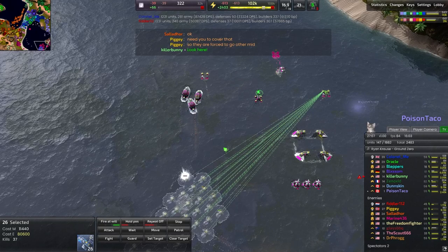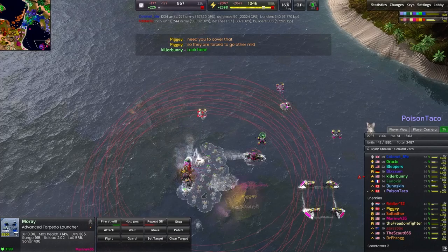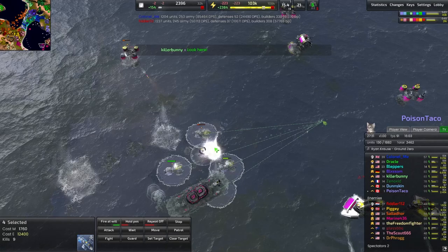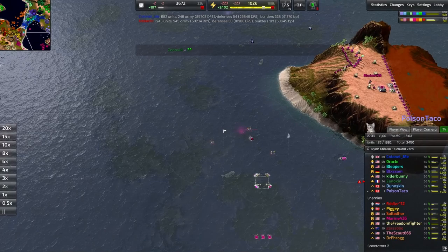Those advanced torpedo launchers are very powerful — they should not be underestimated. They can shell away at these very quickly, and at a thousand metal each, for what you pay you get a devastating piece of static defense. You can see them shutting down T1 submarines with relative ease — two shots from each to kill a T1 submarine, very brutal. It's also a little bit of a heat-seeking missile that curves its trajectory to make sure it hits its target. Very powerful stuff. Those submarines will be lost to those T2 torpedo launchers, but not a terrible trade — we took out all the units.